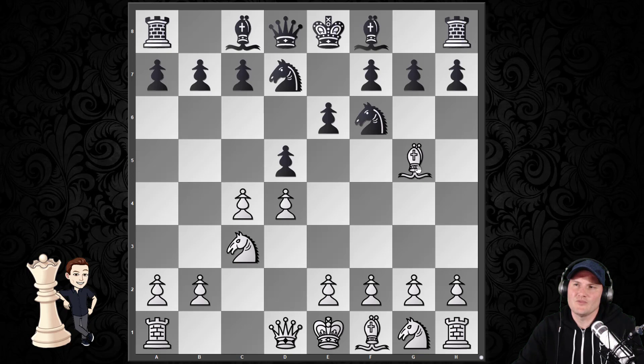Here, white has just played the bishop to g5, and the black player responded with knight b to d7, guarding the knight on f6. White now does some calculating and says: if I capture the pawn on d5 and the pawn captures back — because if the knight captured back they'd lose the queen — I might be winning that d5 pawn.